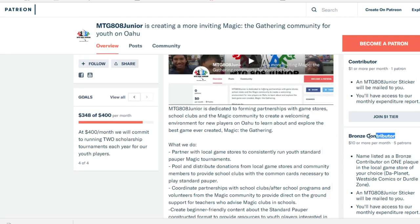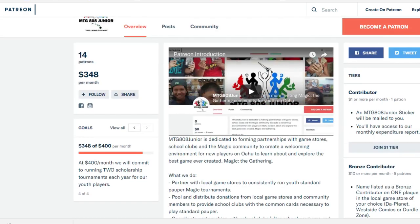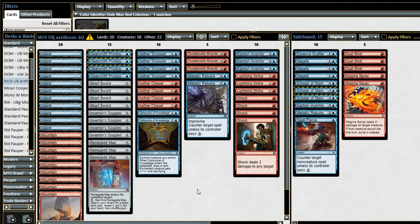If you are a bronze contributor, after three months of successful billing you will be mailed your playmat. If you are a silver or higher contributor, you get your playmat after your first billing. Let us know what you think in the comments — love feedback and suggestions of future videos to make. I'm really looking forward to this next season of youth tournaments. The kids have been getting better at the game, more invested, putting in more practice, and brewing more decks — it's going to be fun. Thanks for stopping by. Hit that like button, hit that subscribe button, and I will catch you later. Peace.